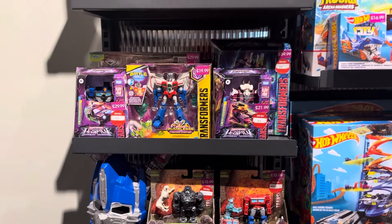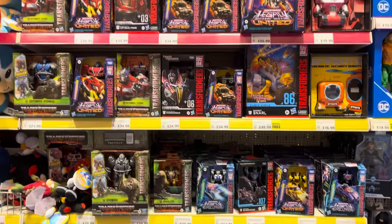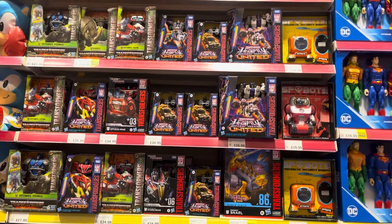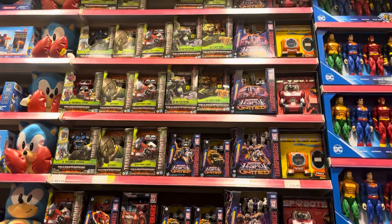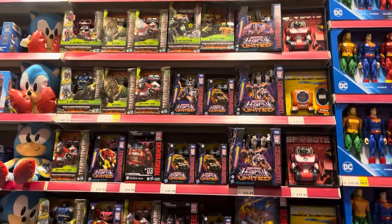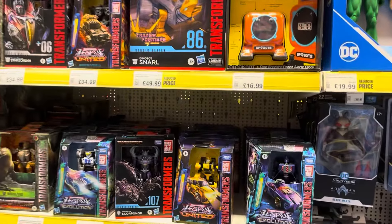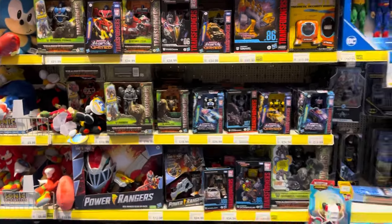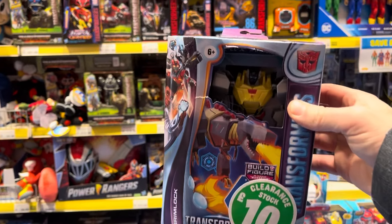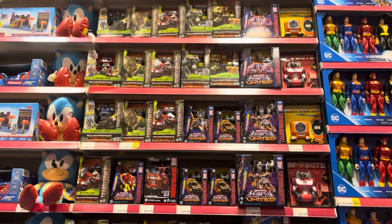Last stop — Smiths. We're in Smiths and it is pretty full; we've got pretty much all of Legacy United now. We've got Tigerhawk, Magnus, the animated editions of both Optimus Prime and Bumblebee. The only reason I came here was for the Nemesis and it isn't here. We've still got loads of Shadow Striker, reduced price Snarl, and a crazy amount of figures. I managed to pick up Grimlock for a tenner, which you can't beat.